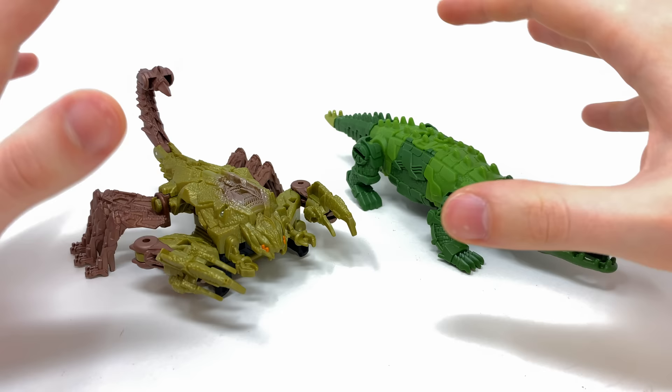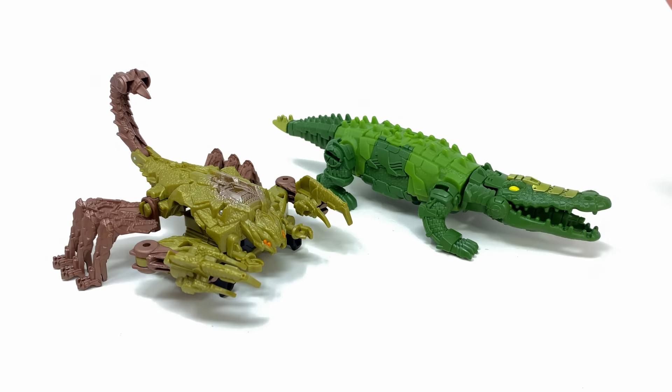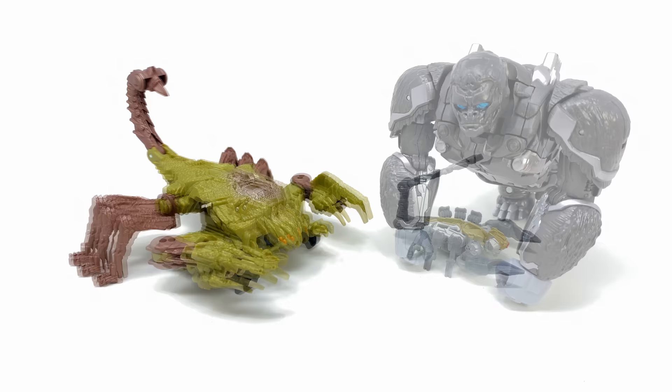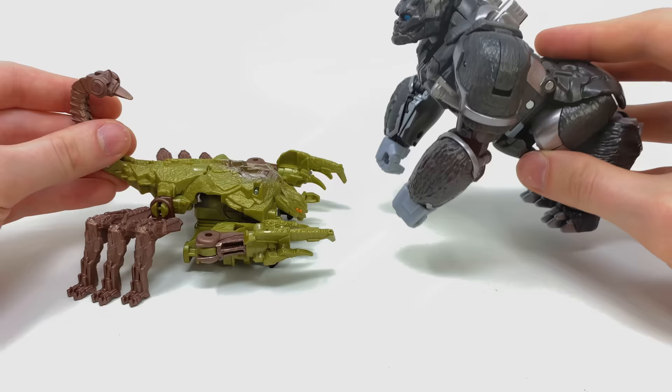Here he is alongside the Beast Combiners Skullcruncher. Whilst these figures overall are not the best, their beast companions — Scorponok and Skullcruncher — are pretty cool if you want them displayed alongside movie line deluxe, voyager, or Studio Series figures. They're decently sized with an adequate amount of detail and paint. Here he is also alongside the Scorponok that came packaged with Studio Series Blackout — for those who aren't old enough to have picked up the original 2007 version. And of course, here we have movie line Voyager Primal alongside Scorponok — because as we saw in the trailer, Primal is slicing and dicing these guys, grabbing one and ripping its head off with the spinal cord dangling from his mouth. Cannot wait to see how barbaric Primal is going to be.